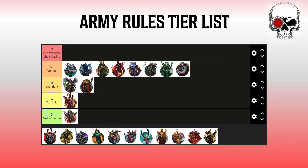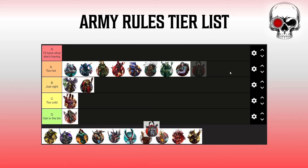Next up is Chaos Space Marines — this goes firmly in A tier, but the back end of A tier. Lethal and Sustained hits are nice and very similar to Custodes, but the reason this gets a bump up is because it applies to both shooting and combat. Some really solid effects, not quite as powerful as the other buffs in A tier and a bit less flexible than some of the other A tier stuff, but more flexible and powerful than what's in B tier.